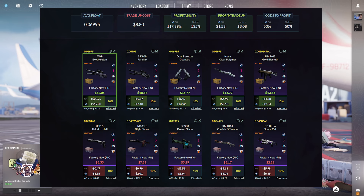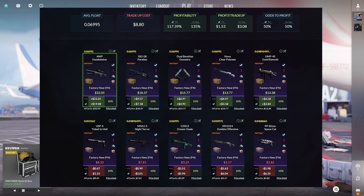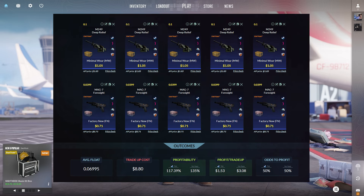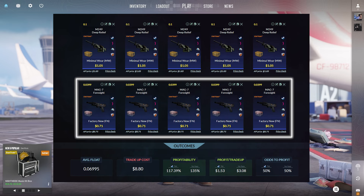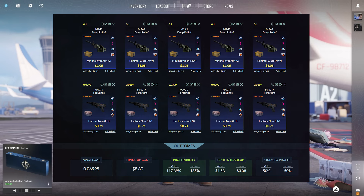Taking a look at our second trade up, this one costs $8.80 and we have a 50-50 chance to make profit on this one. However, the top option, the AWP Exoskeleton StatTrack Factory New, is $19.08 in profit. If we do hit it, all of these profit options are actually pretty good — the lowest only being $2.84 in profit. This trade up consists of 5 M249 Deep Relief, Minimal Wear condition, StatTrack at a .1 float or lower, and 5 MAG-7 Foresight, StatTrack Factory New, .0399 float or lower at $0.71 per unit.